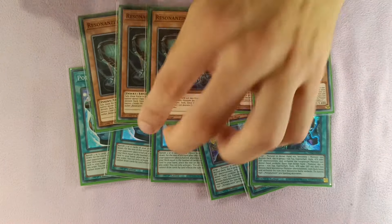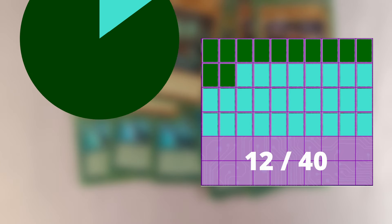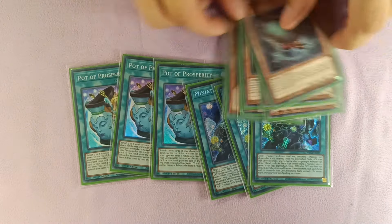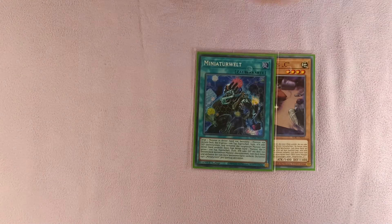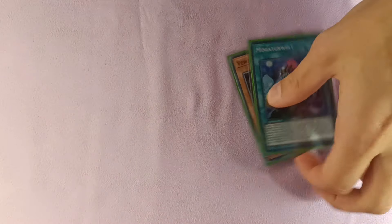This combination of six starters, Small World, and Pot of Prosperity effectively gives us 12 out of 40 cards in the deck that are starters or search starters, giving us an 85% chance of opening a card that is a starter or searches a starter in our opening hand. Even if you open Resonance Insect without two extenders for full combo, you can also Small World it into Resonance Insect going through one of the extenders as a bridge.